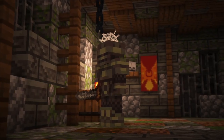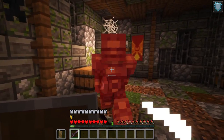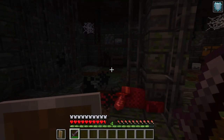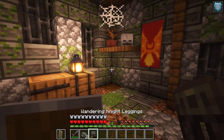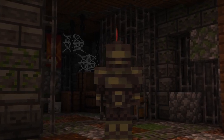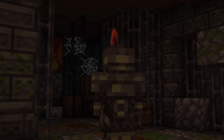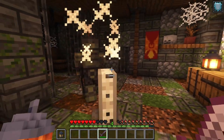Within overworld loot chambers, you can find the Wandering Knight. Their metallic armor makes them difficult to kill, and they're immune to knockback. But if you do manage to kill them, they drop pieces of their equipment and fracture plating. Also inside these underground dungeons is the Wandering Knight Leader, which is stronger than regular Wandering Knights. They're tricky to kill, as they can summon Evoker Fangs under the player and deal a lot more damage.